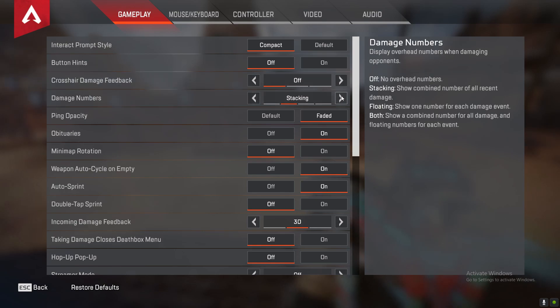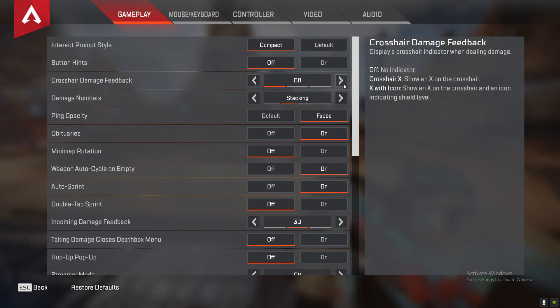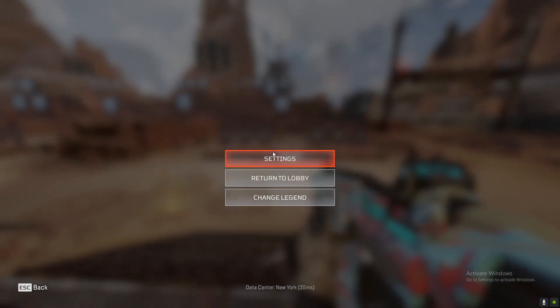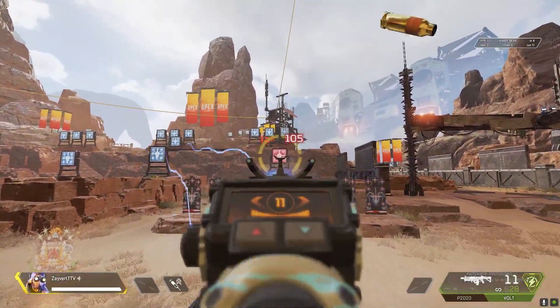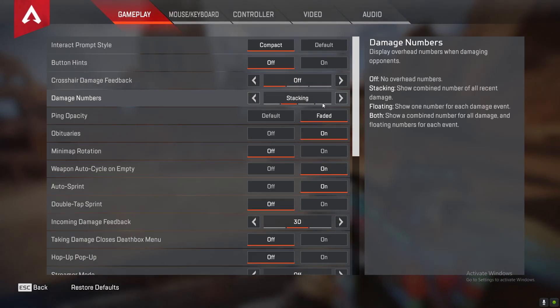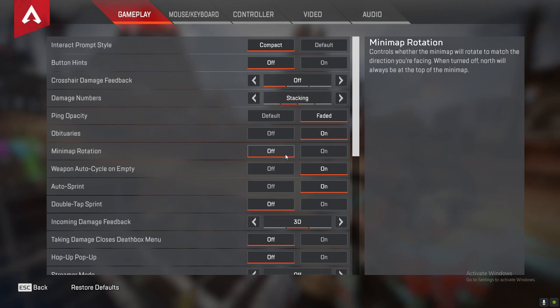Damage numbers — I would say put it on stacking. A lot of people use floating or both, but I would say keep it on stacking. If you put it on floating, that's one individual number for each hit, which makes it hard to do the math, so you won't know precise damage numbers. With both you see both, including little faded numbers. Stacking is better than having both because it's pretty much the same thing — it's just one damage output.